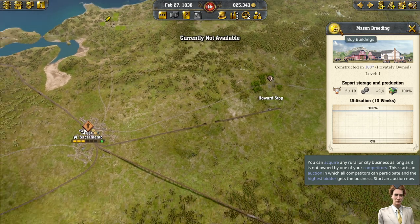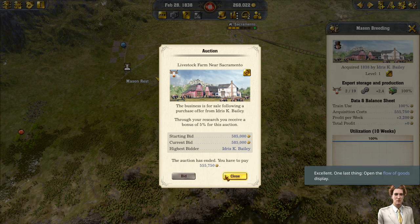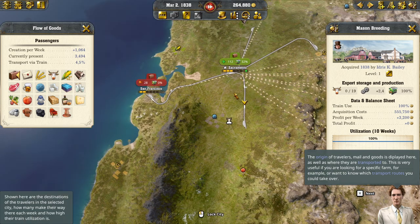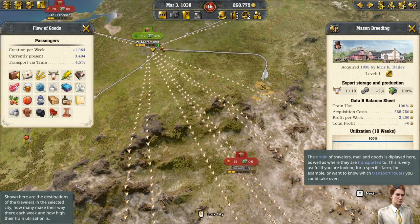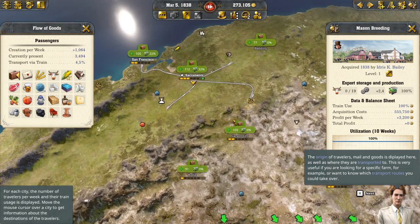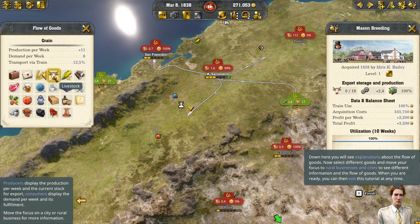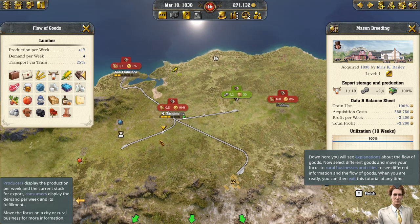Can we do an auction? Very good - now try to acquire this rural business. Excellent. Now open the flow of goods display. The origin of travelers, mail and goods is displayed here, as well as where they are transported to. This is very useful if you're looking for a specific farm or want to know which transport routes you could take over. How does that make sense - why is it pointing to places where we haven't been? Down here you'll see explanations about the flow of goods. Lumber only comes from here.